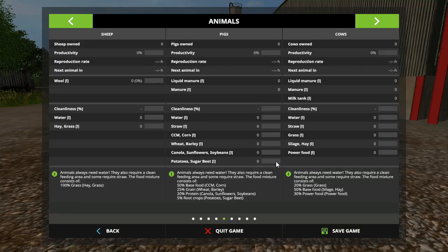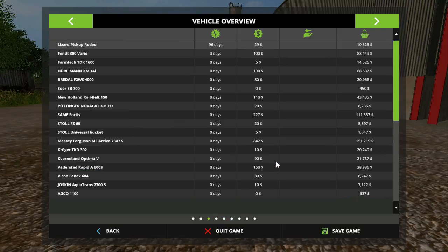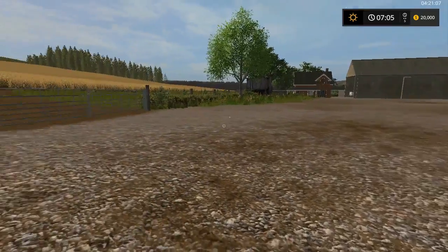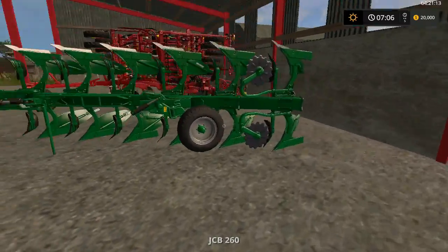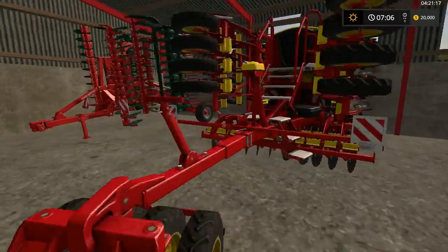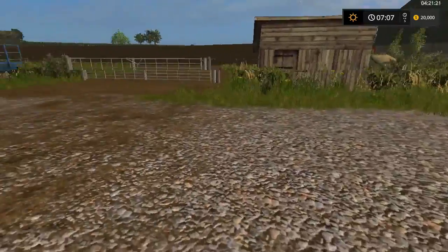We start out with no sheep, pigs, or cows, so we're 75,000 in the hole. Today is a walk around pretty much. Our JCB is our first one. We got the plow, planner, cultivator — good equipment so far, folks.